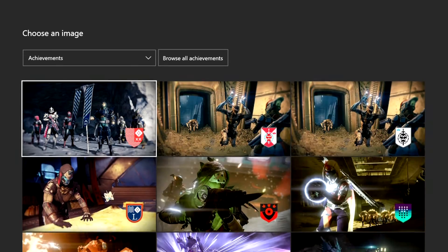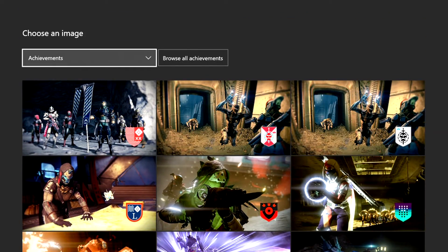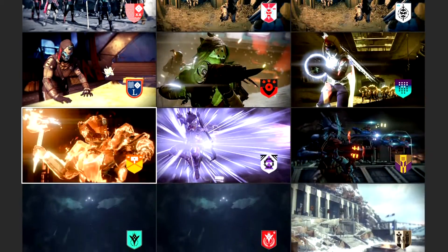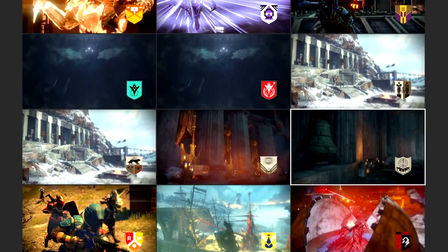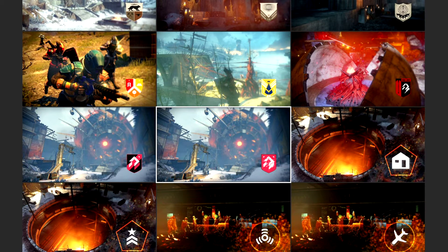You can add a background image using all your achievements you've done within the game. It also comes with emblems at the bottom, so all those emblems come included with the club.